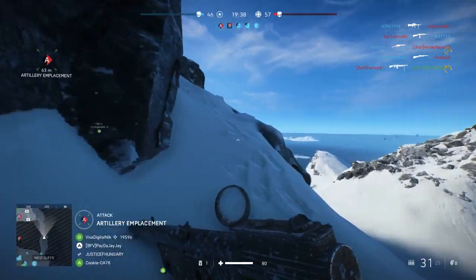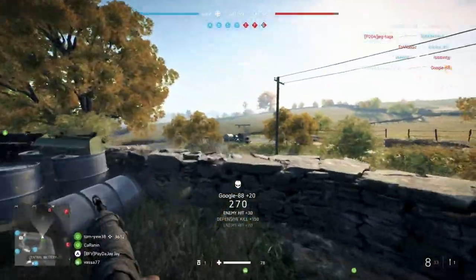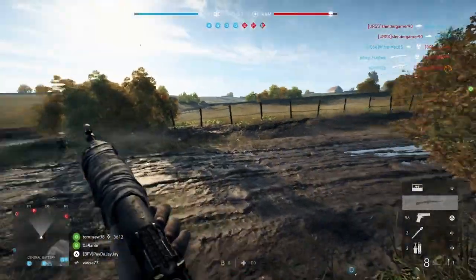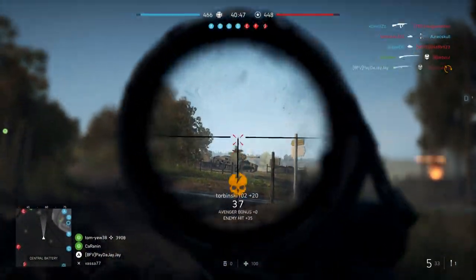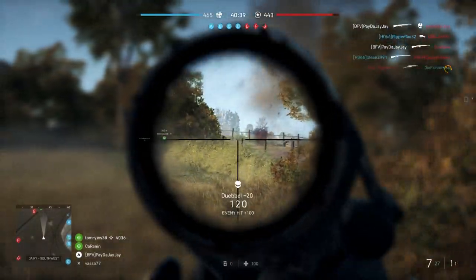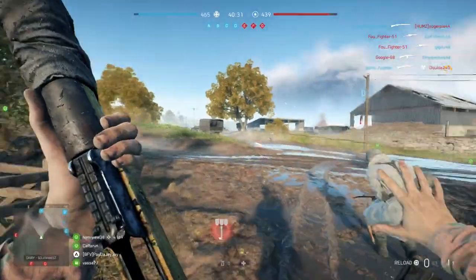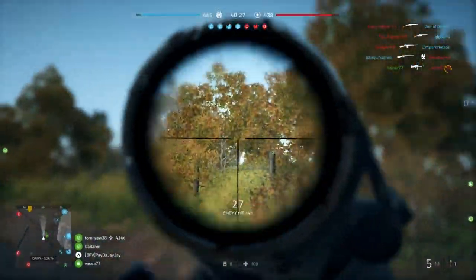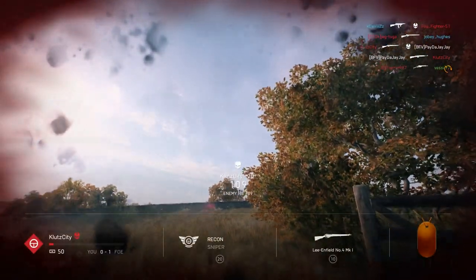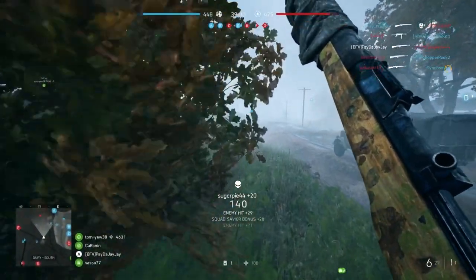The next gun, and probably my favorite in the entire game, is the Gewehr 43 — the second weapon you unlock with the assault class. It's a semi-auto rifle with a pretty slow fire rate when you first unlock it, meaning it isn't great for close range engagements. But at farther ranges this easily becomes the best semi-auto rifle for the assault class. Once you unlock specializations you can upgrade it to be even better at range. I recommend putting on the three-times scope as soon as you unlock it and start leveling it up.